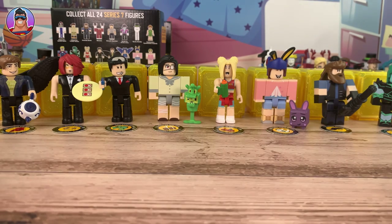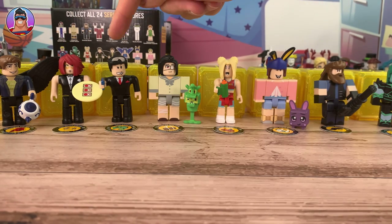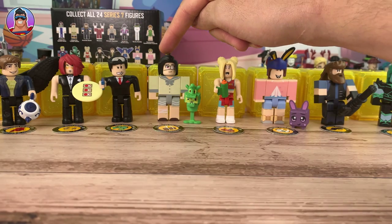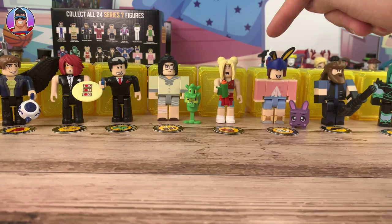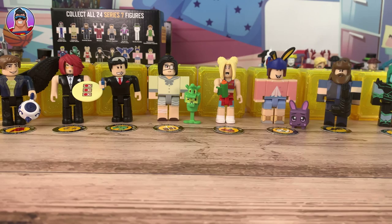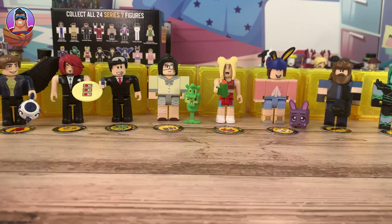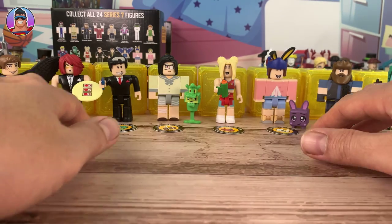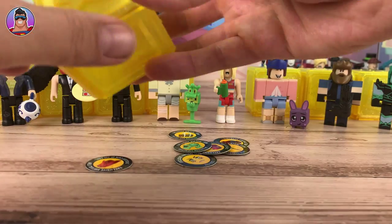That's all the characters we've got today. Let's quickly go over them: Earl Fae, Server Zed, Double Agent, Scarlet, Sprinter Girl, Pet Ranch Simulator, Brute, and Venera the Sorceress. Now let's quickly choose the five virtual items that are going to be used in this video to give you guys some virtual items.